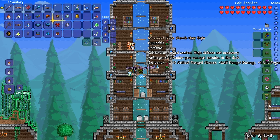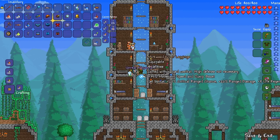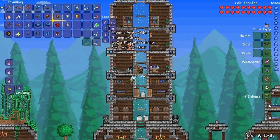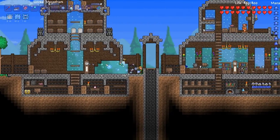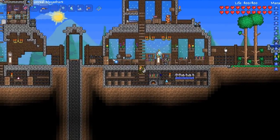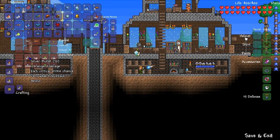The armor set should give it more ranged damage, critical chance, a little bit of life regen, and a higher chance to not consume ammo. What you could do is pair this up with crystal bullets and probably massacre any boss in the game, or at least any boss I've seen so far. Let's just bring some musket balls just to go waste them and see how it looks.